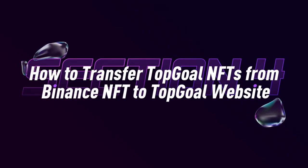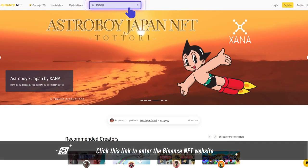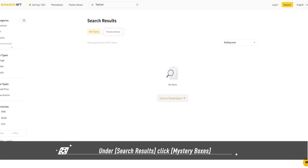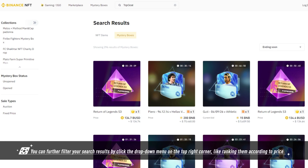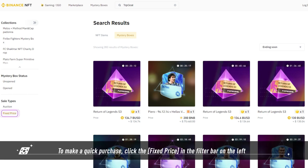Section 4: How to transfer Top Goal NFTs from Binance NFT to the Top Goal website. Click the link to enter the Binance NFT website. In the search bar at the top, enter the search term 'Top Goal' and click Mystery Boxes. You will see all results for Top Goal mystery boxes. You can filter results using the dropdown menu on the top right corner to rank them by price.